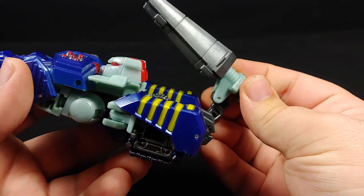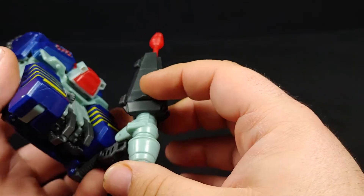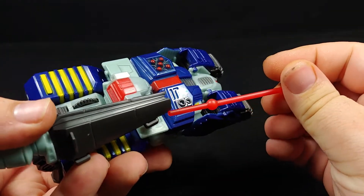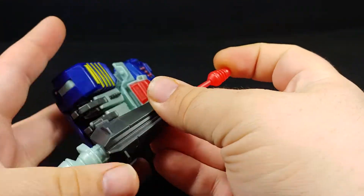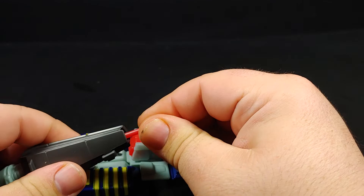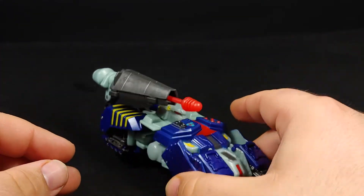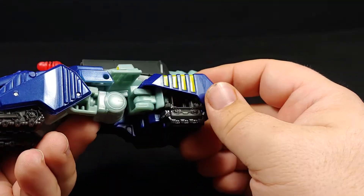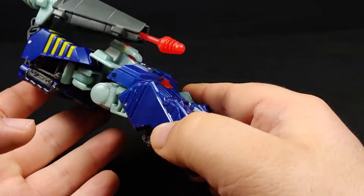You do get this kind of moving cannon thing, but it doesn't really do much. You grab it here and push on the back and it's supposed to launch, but it really doesn't. My boy Tyler G from Stasis Lock is actually letting me review one of his mini tank drones whenever it comes in, so I'll probably do that. But other than that, that's pretty much it for Tankor in tank mode.